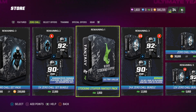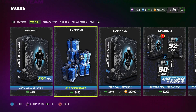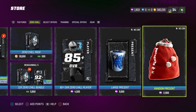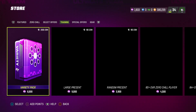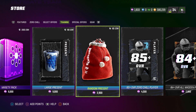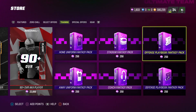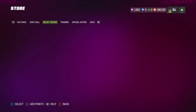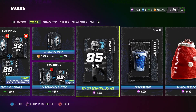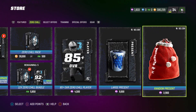They still have the ultra value on the 92 stock stuffers, so those are basically the same offers. Then you've got the random present for 3,900 training, the large for 9,000 training, and the random for 3,900. That's all of the store offers.